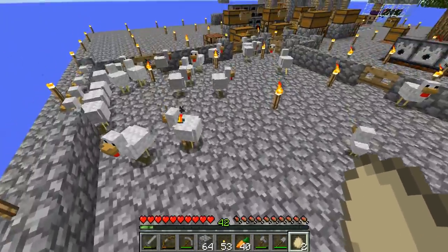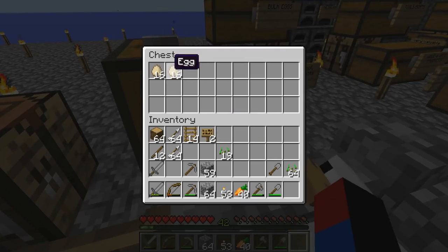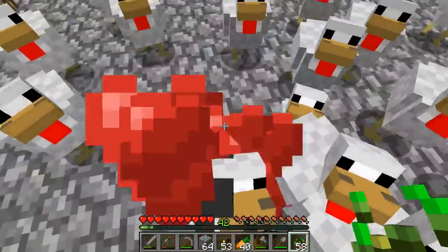That's pretty much the only thing we can do with them, although I'm still probably going to save most of them for later use, just in case I need them. Because if all these chickens somehow die, I could just use these eggs to spawn in more chickens. There's no more eggs around here. Two stacks of eggs. Let's grab our seeds and breed up all these chickens.